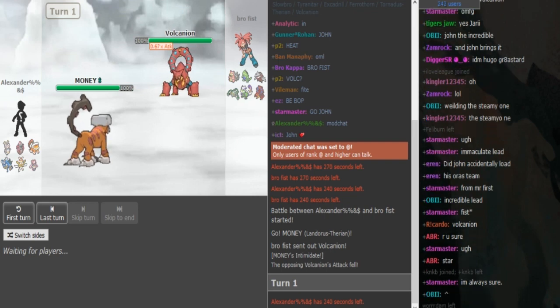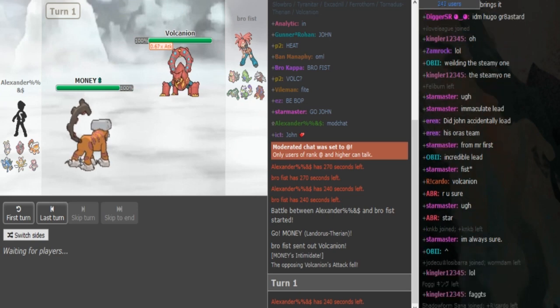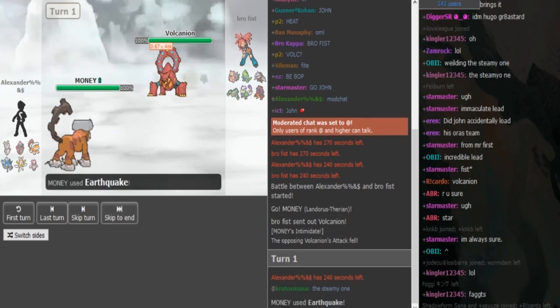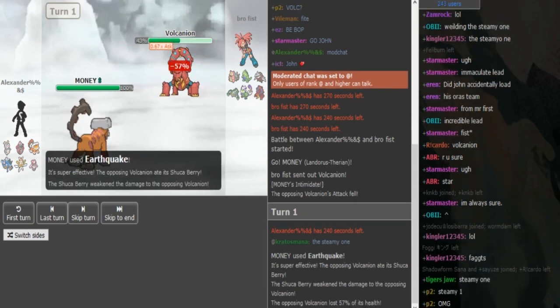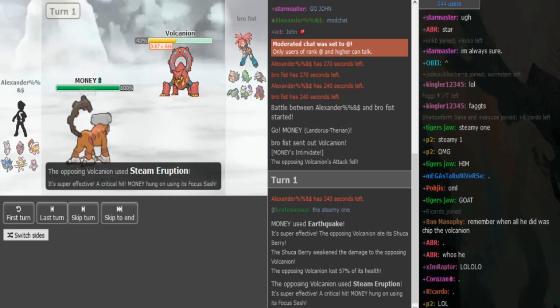If this is Sugarberry Volcanion, which would make sense because Brofist led off with it expecting the lead Landorus, then it can eat up an Off-type Earthquake and Brofist can fish for the burn here. It would obviously suck for Alex if he got burned. So we just go for an Offquake, and with Sugarberry it only does a bit more than half. There's the Steam Eruption — does he get the burn?